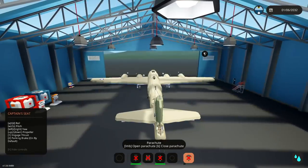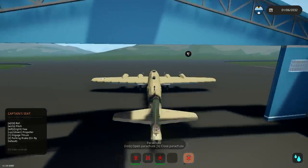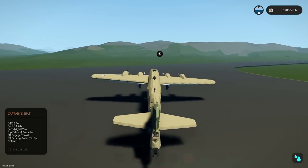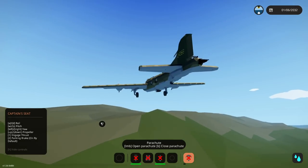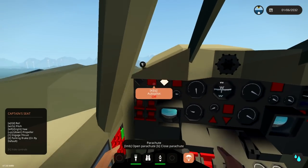Engines full throttle, parking brake release, thrust ready — go go go! Taking off into a hill apparently — but we're good! Landing gear up, there we go. We'll go ahead and set our autopilot and altitude hold.